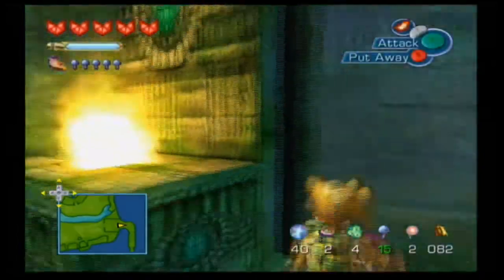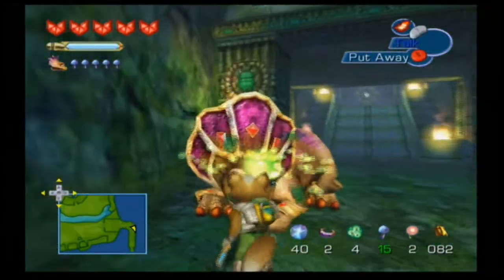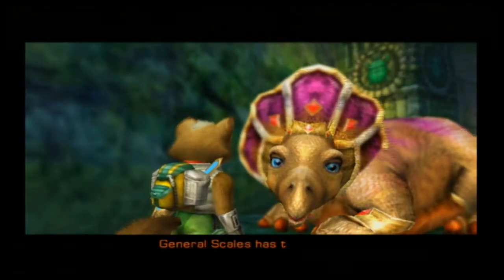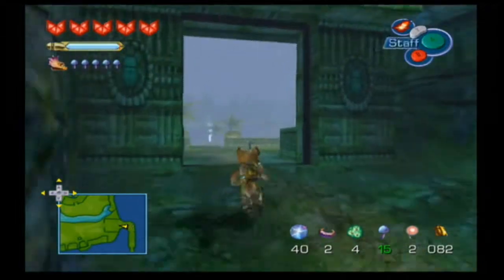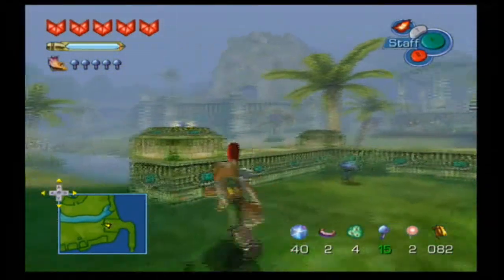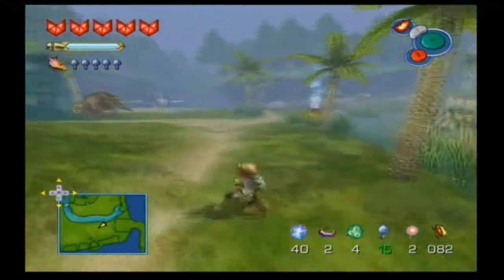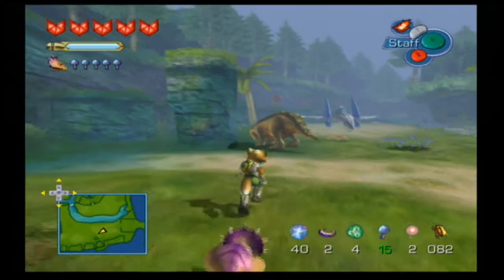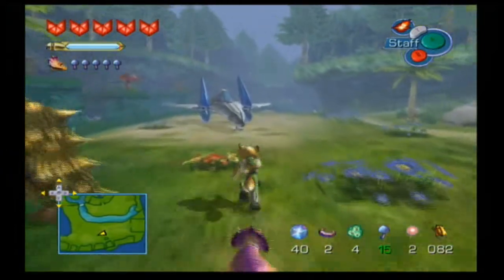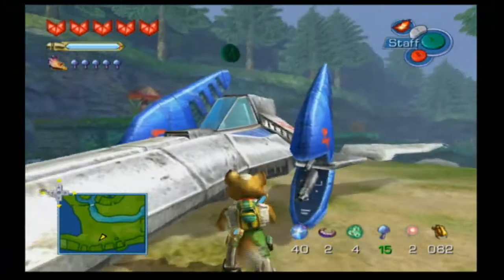We now have our way onward to the walled city, which is the third of four floating continents. With that, that is all we have to do on the planet for now. Things are really picking up, so we're just moving on at a nice clip.